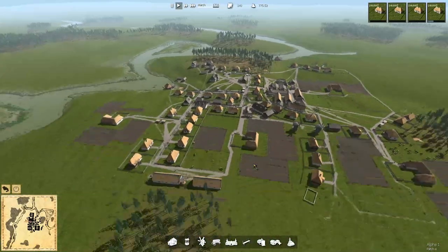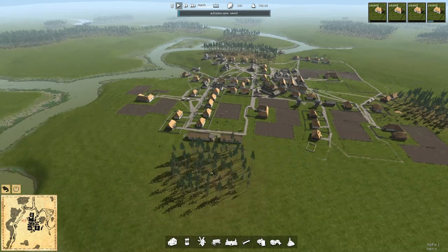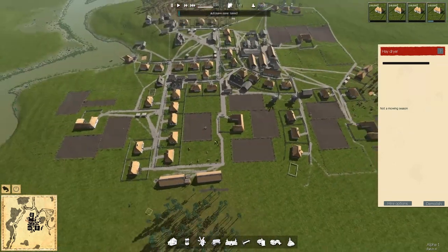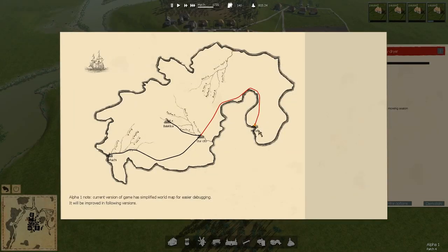Anyway, what are we doing right now? About three to five minutes into my introduction without accomplishing anything. You're hay dryers. We are planting, we've kicked the speed up. There's no trade going on right now. We are in the middle of this one - four days left.